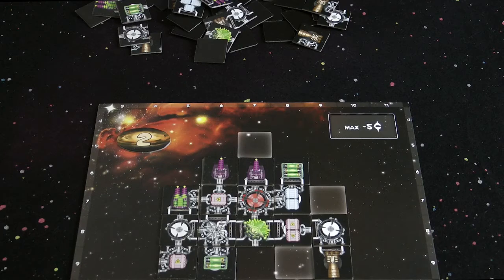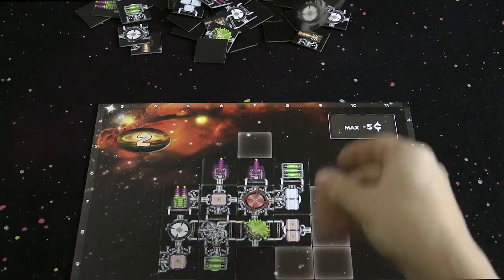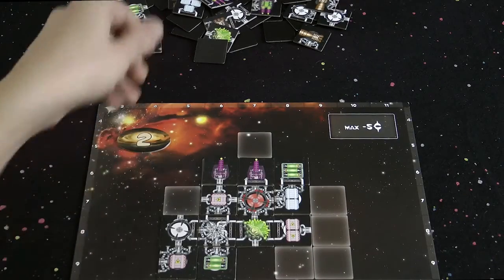After all players have finished building their ship it's time to do a quick check on all the ships to ensure they are legal. If you have built your ship illegally just remove the offending components back to the warehouse. In the full game this is done differently, but for now let's keep things simple.